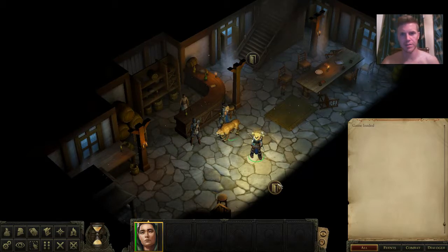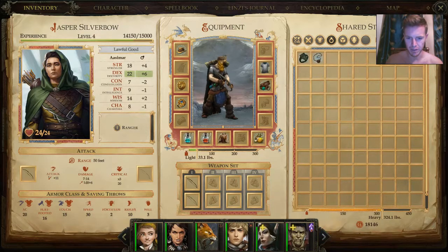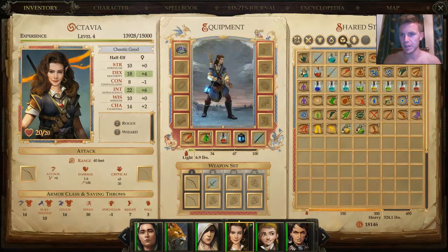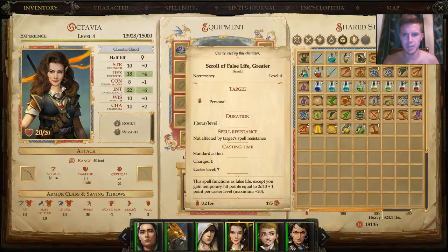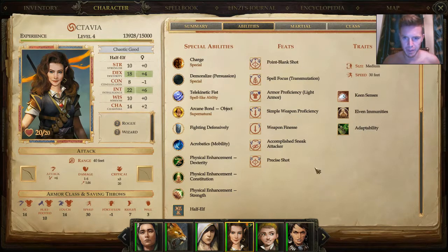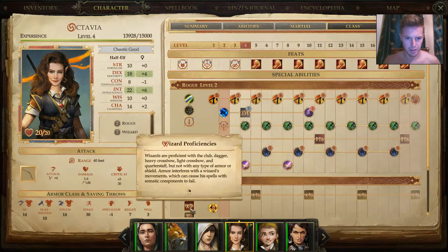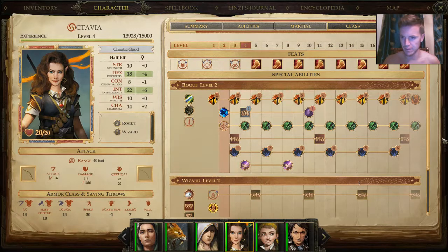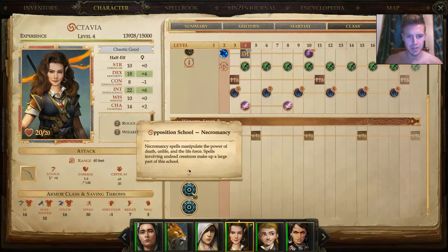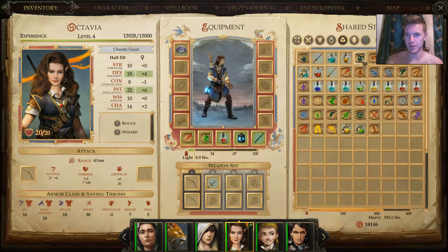First things first, I have some spells I want to copy for Octavia. If you don't have a spell, you can right-click and copy from the spell book. I need to make sure she doesn't have a class restriction — I remember copying one to her before and we weren't able to use it. She's a specialist transmutation wizard with opposition school, so no necromancy at all.